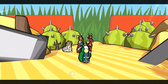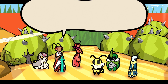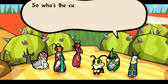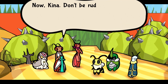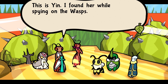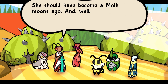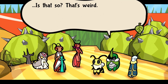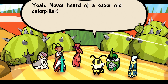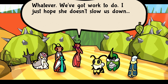Oh god, what is that thing on the ground? I have no idea. Good, you've arrived quickly. Who's the cute little thing? I'm straying from the streets now. Kina, don't be rude - that was really rude. This is Yin. I found her while spying on the wasps. She should have become a moth moons ago and her condition fascinates me. Is that so weird? Yeah, never heard of a super old caterpillar. We got work to do. I just hope she doesn't slow us down.